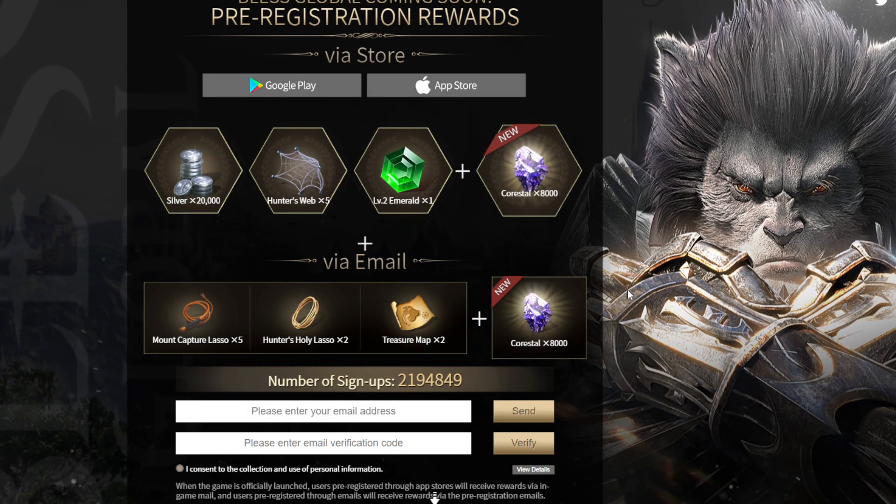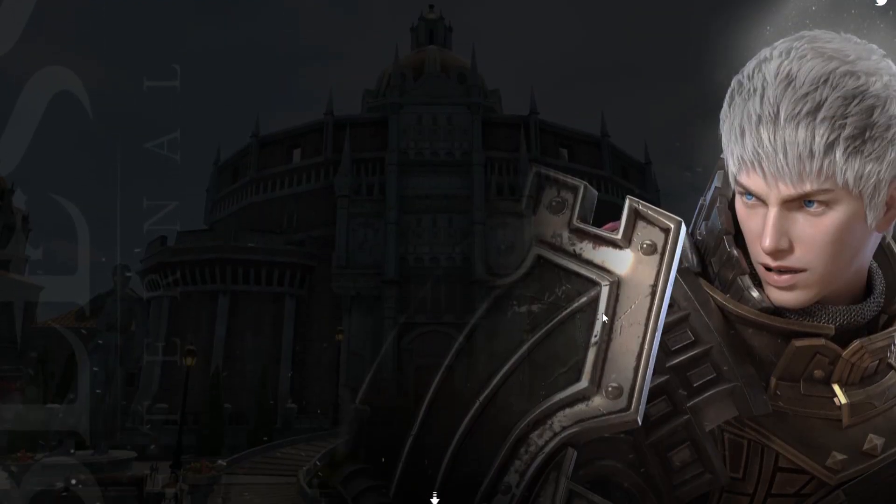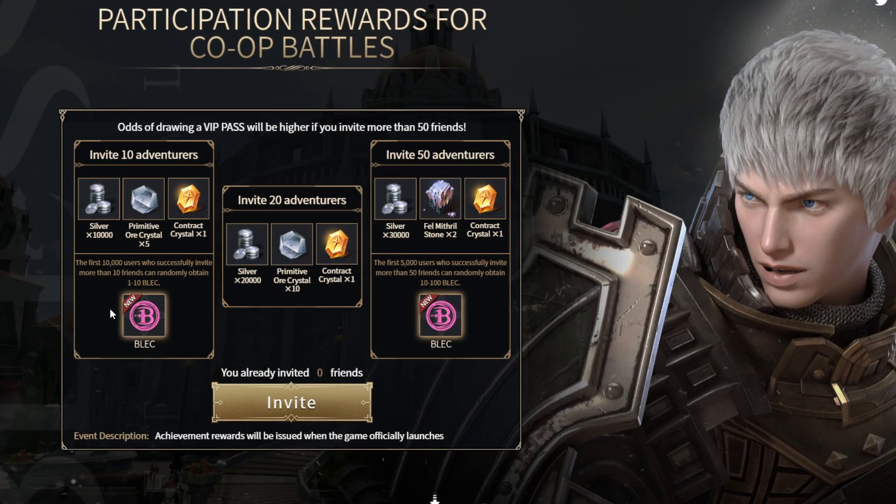Second one — how to earn in this game. First, you can earn token material from pre-register. Crystal — up to 16,000 from Play Store, App Store, and email. If you pre-register, you can receive up to 16,000. And next, from invite friend — 10 friends and 15 friends — they get a big random reward of 5,000.